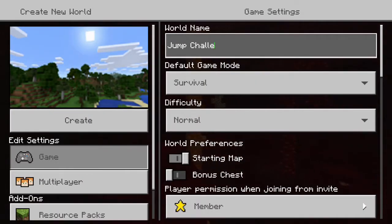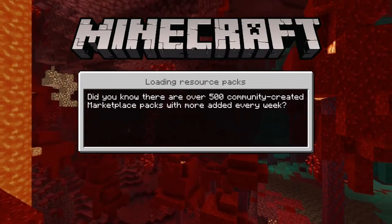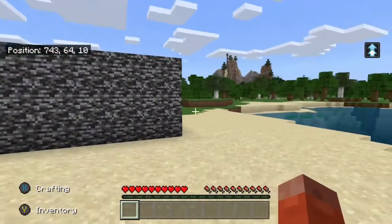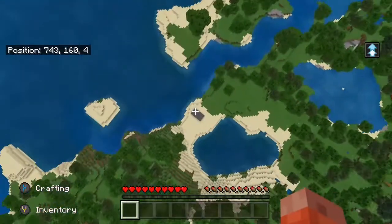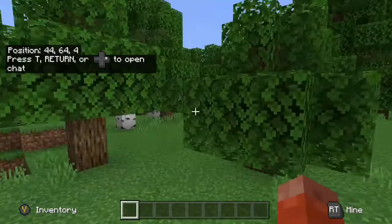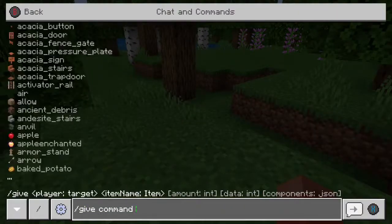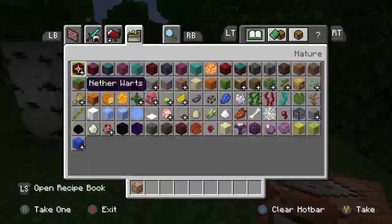Hey guys, it's Chill here with the Minecraft Survival Challenge. In today's challenge, I'm going to be trying to make it to the Nether without dying with rocket-powered jumps. To prove my point, here's a clip from one of the attempts where I jumped to the moon. Sadly, I cannot show you much of that attempt because the recording became corrupted. Anyway, now with the capability of these jumps in mind, we begin setting this challenge up.